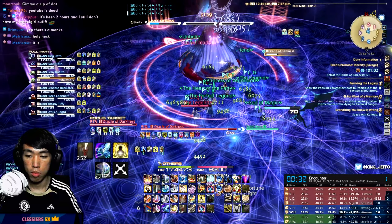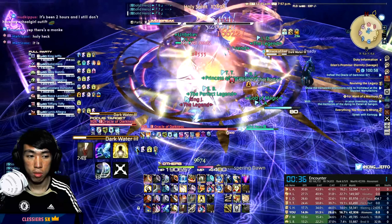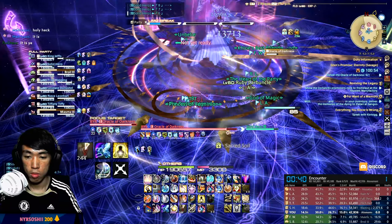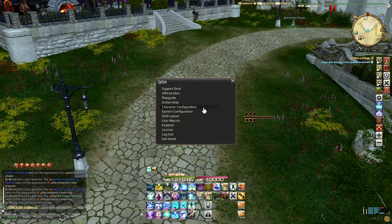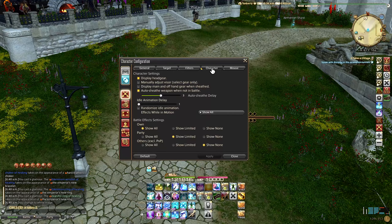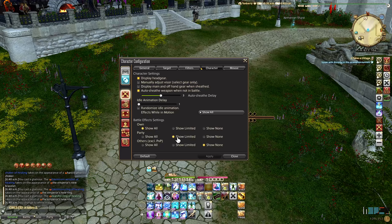For my second tip, I'll be talking about the interface and effects settings. First off, let's get the effects out of the way because some people can find the effects in FFXIV to be really obnoxious and flashy. While you can't reduce or change the settings on the effects of the bosses in raids and dungeons, you can hide other players' effects with the following settings.